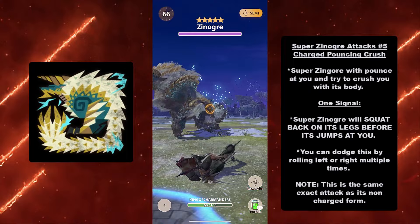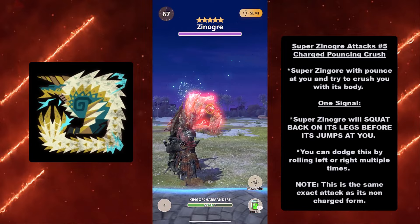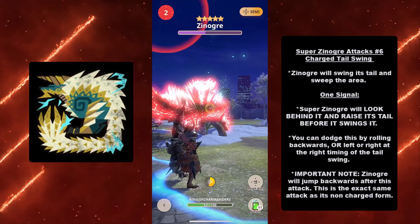At number five we have the Charge Pouncing Crush. Super Xenogres will pounce at you and try to crush you with its body. Signal: Super Xenogres will squat on its legs before it jumps at you. You can dodge by rolling left or right multiple times. Note: this is the same exact attack as the non-charged form — it's just Super Xenogres doing it.